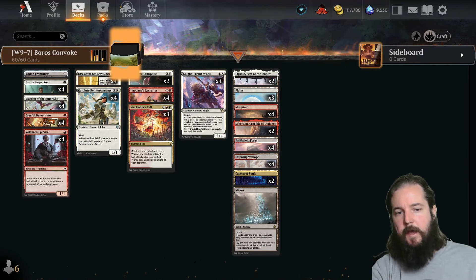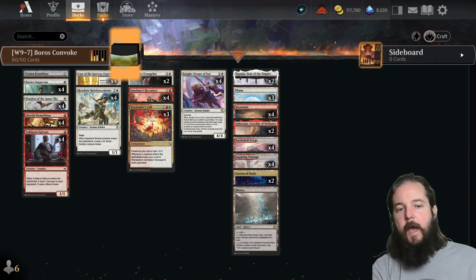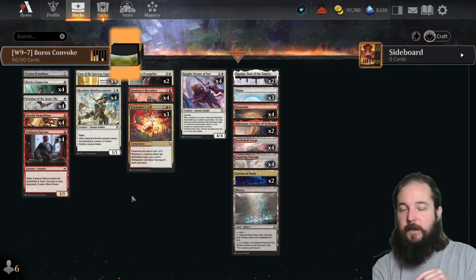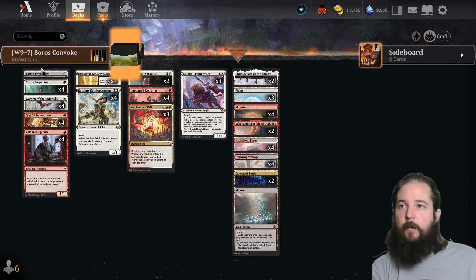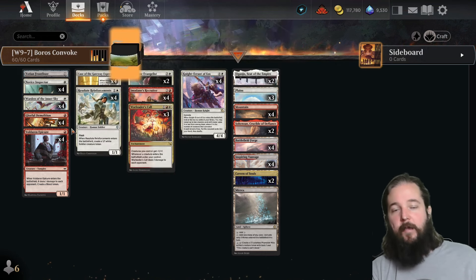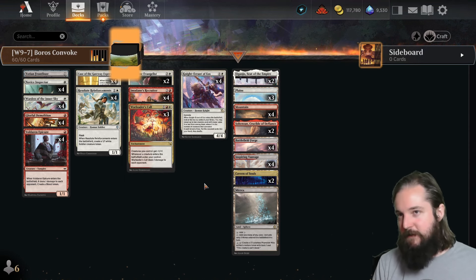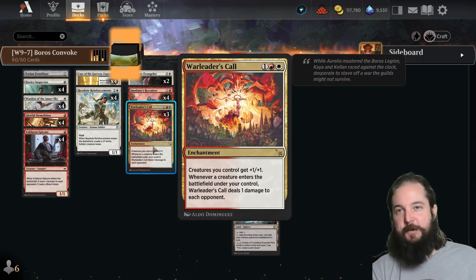Number three was Boros Convoke. Comparing to week seven, they dropped two copies of Lunarch Veteran — which can give a lot of life gain against Mono Red since you're flooding the board with tokens — and dropped Regal Bunnycorn. They dropped one Thing When Evangelist and brought in one Ocean Frontliner. You either run Lunarch Veterans or Ocean Frontliner, sometimes both. They brought in four copies of Case of the Gateway Express — a good meta signal: when it's all Case of the Gateway Express, there's less control; when it's all War Leader's Call, there's more control.